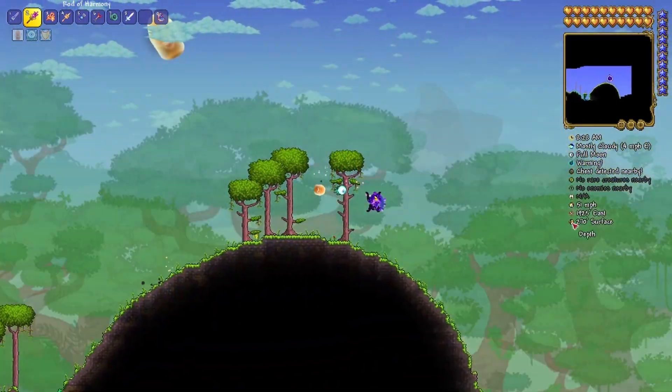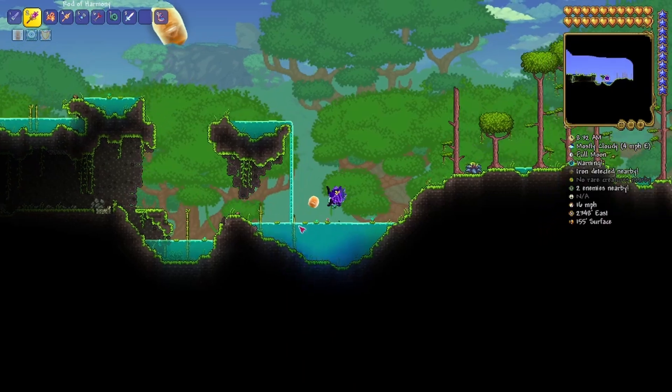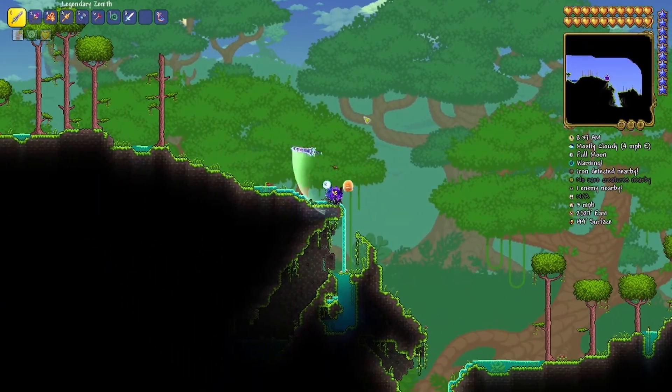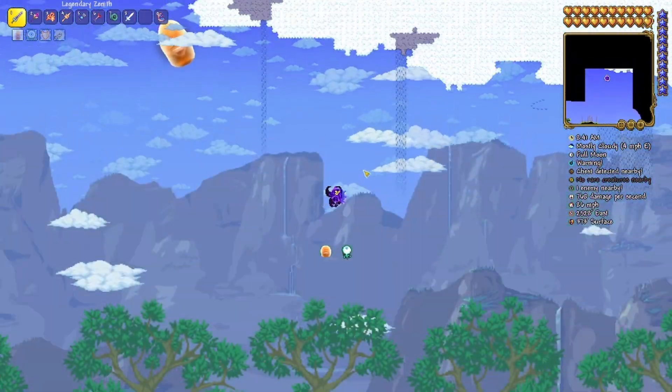And once you're in this jungle, look for this double pond here, and to the right of it is a big hole in the ground. You can either fly up directly above this hole, or you can just build up with blocks or a rope if you don't have wings. And there will be a sky island here.